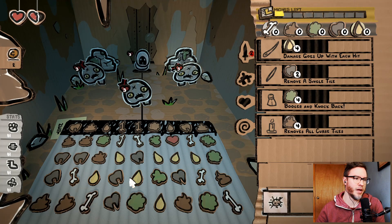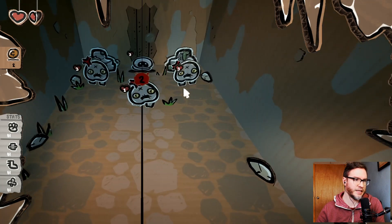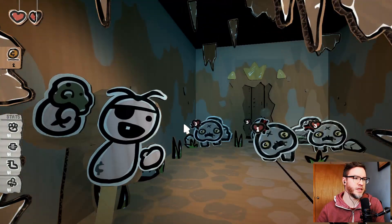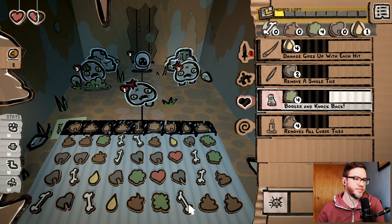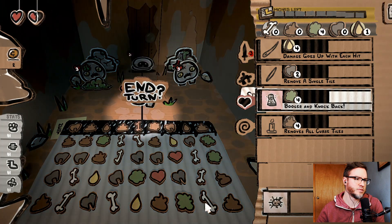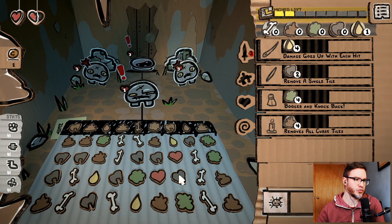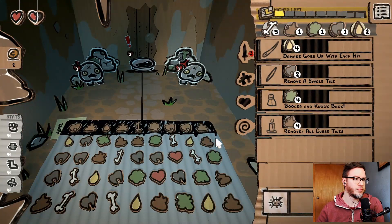Let's go for the double whammy. That guy who's closer — I don't like his face. Little boogers. Go like this — set up for next turn. Let's go booger and knock back that guy. I can take this guy out.